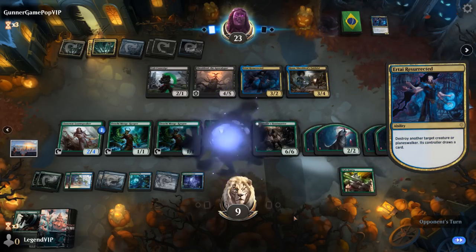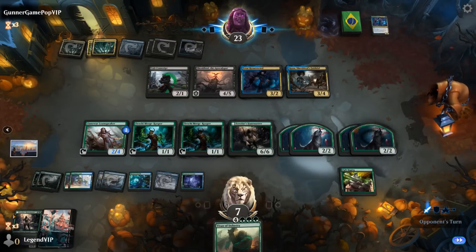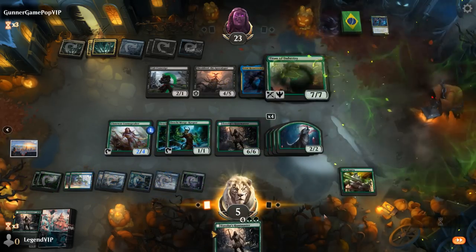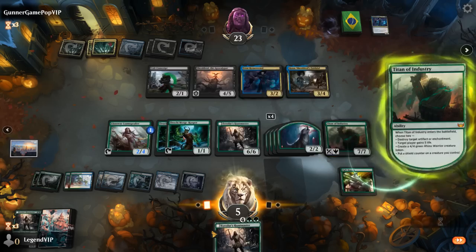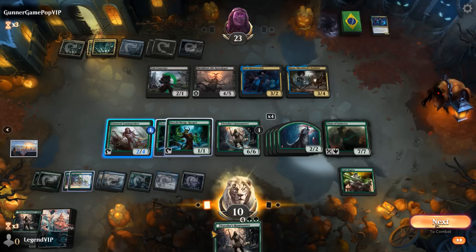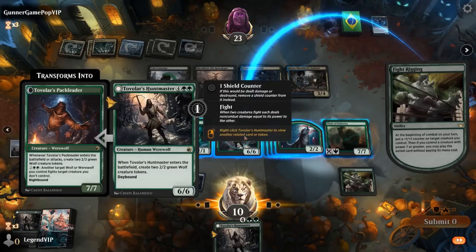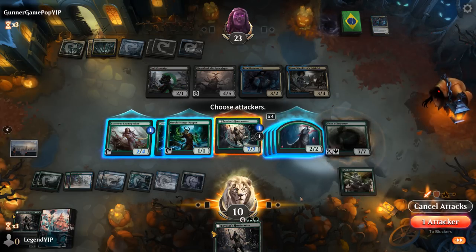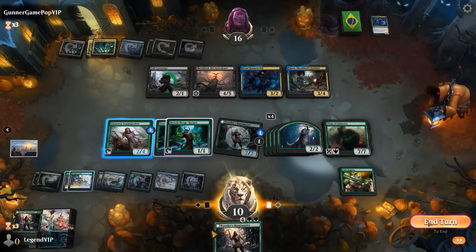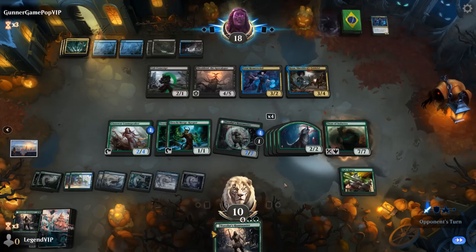They've got another Ertai Resurrected — it is Legendary, so one of them will die. Kills our 7/7. Find a Titan of Industry — not bad. Can put a shield counter on Huntmaster while gaining some life. Move to combat. Don't think we're animating a land with Loam Speaker just yet. Counter on Huntmaster. They could just chump off with a Conscript. Opponent's out of action now — Huntmaster's gonna transform, and now it's party time.